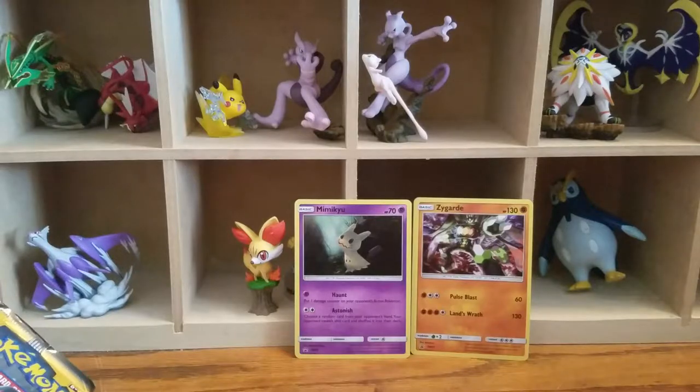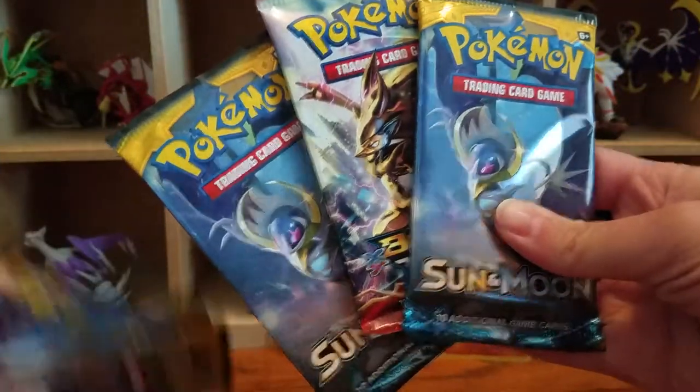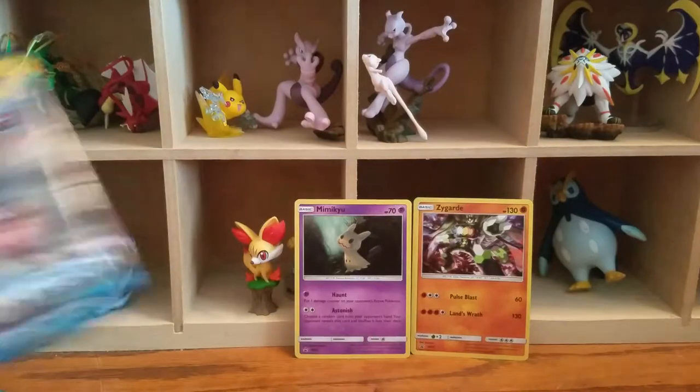And these are the packs that came in my pin collection. Here are mine — two Sun and Moon and a Fates Collide. She's got two Sun and Moon and a Breakthrough. I'll start with my Sun and Moon and then we'll go from there.